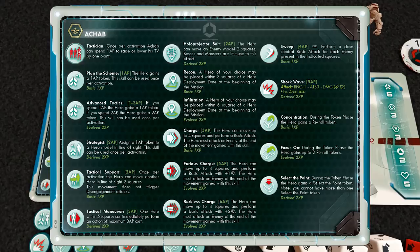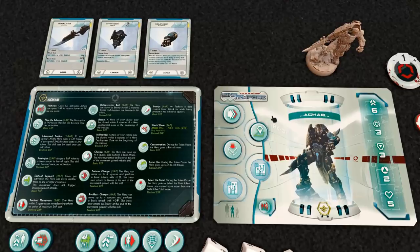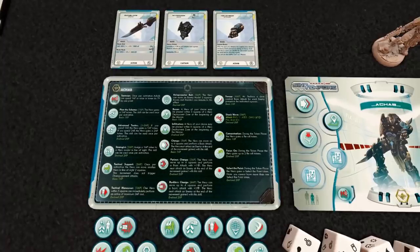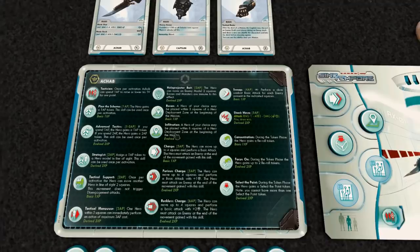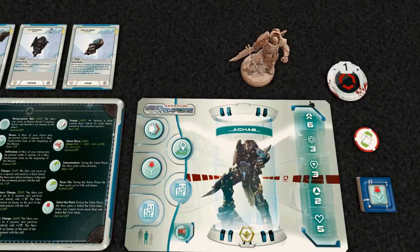Let me flip this over and show you. They start with base skills and can upgrade them as they go. Right now in this mission we're leveled up three times, so some of the skills I have now won't necessarily be the ones you start with. Every character has a passive ability — this one is Tactician. Once per activation, ACAB can spend one AP to raise or lower his threat value on the Pirellium.